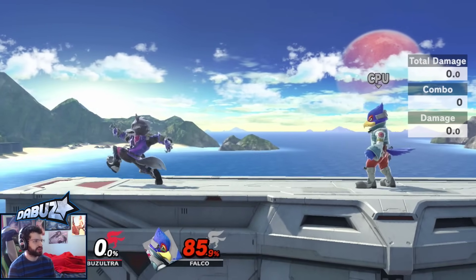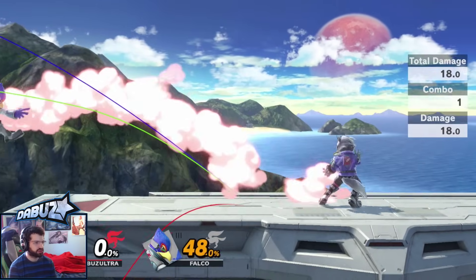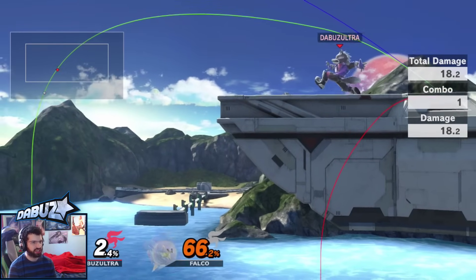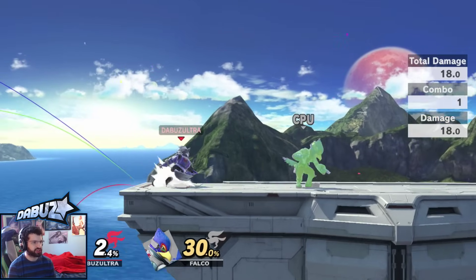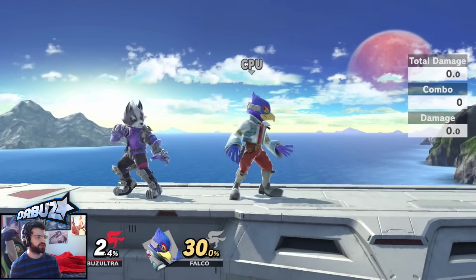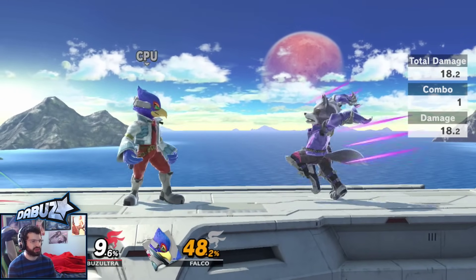Forward smash is an interesting move that comes out frame 20. He leans back during it, which makes a lot of moves whiff in front of him, and then he gets an easy punch because he takes a huge leap forward with crazy range. The end lag isn't that high so if it whiffs it's pretty safe. On block this move is punishable, although people are afraid to punish it — so if someone knows the matchup, be very aware. I really like it for ledge trapping to catch ledge options, and it's also good for catching landings. If someone's landing on top of you aggressively, dash back and do this. If someone doesn't know the matchup you can just pressure the shield with it and get a forward tilt to catch people off guard.